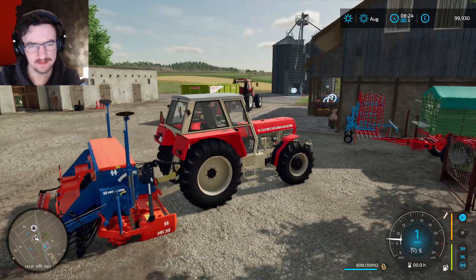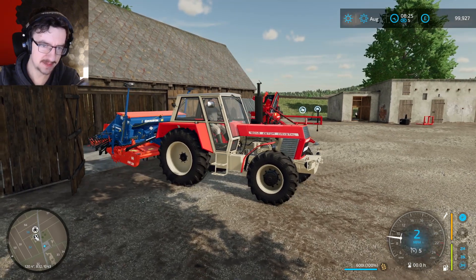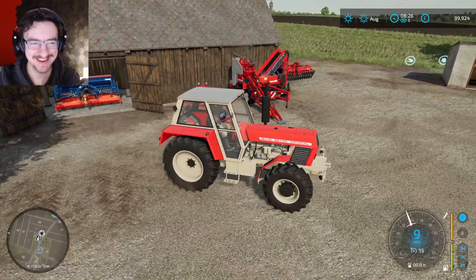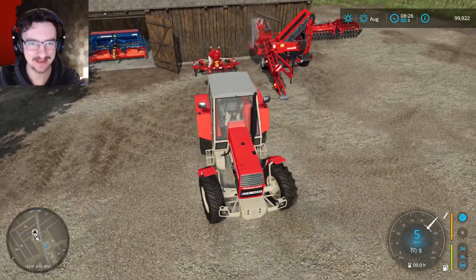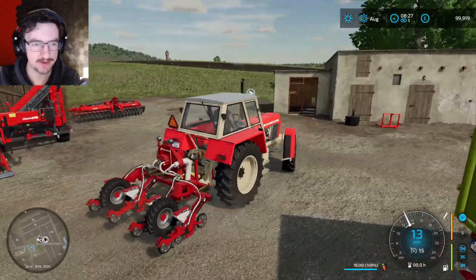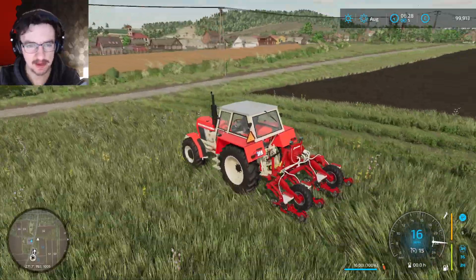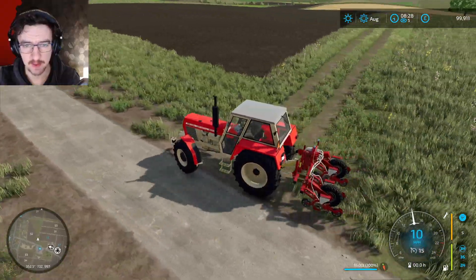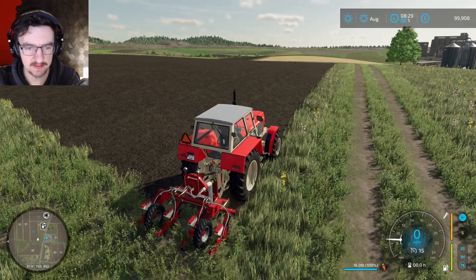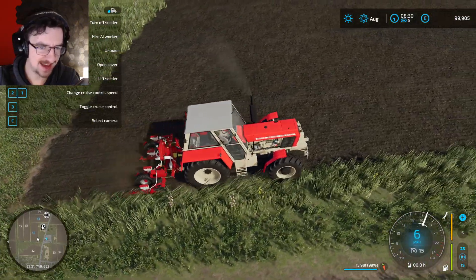Alright, lift that up. Reverse backwards — I'm spending so much time doing this, there's no point. Drop that off. So that's gonna be trapped in there forever, because we want to be doing the seeds from this thing instead. We have 16 litres of seeds in here and I do want to be doing carrots. 16 litres really doesn't seem like an awful lot, so I don't know how far this is gonna go in this field. We are gonna hire a guy to do it.